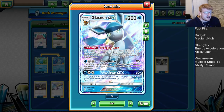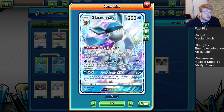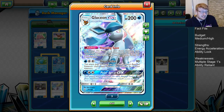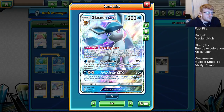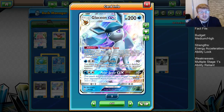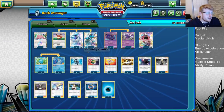The Polispear GX attack does 50 times the amount of damage counters on your opponent's active Pokemon. So you put that 30 on and then Choice Band this guy, and Polispear does 180 — so 30 into 180 is a golden number for lots of Stage 1 GXs. Or doing the 30 into 150 without the Choice Band can knock out the likes of Tapu Leles.